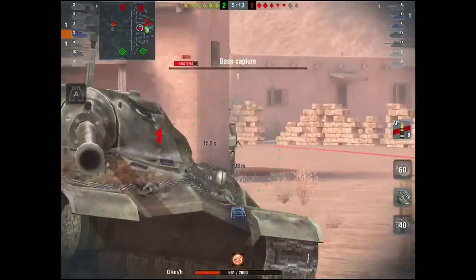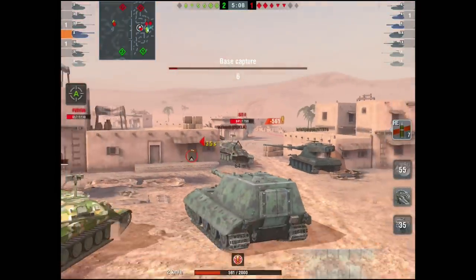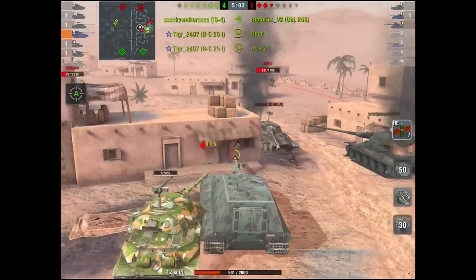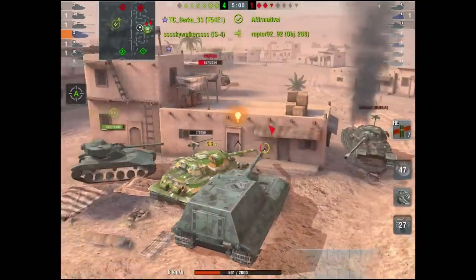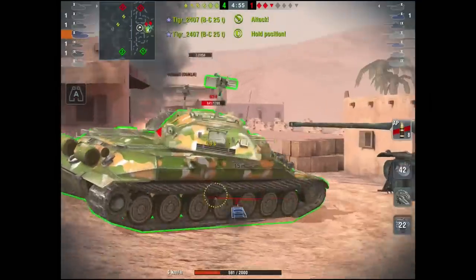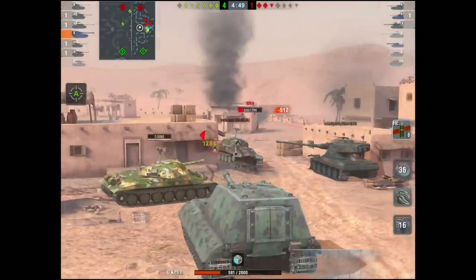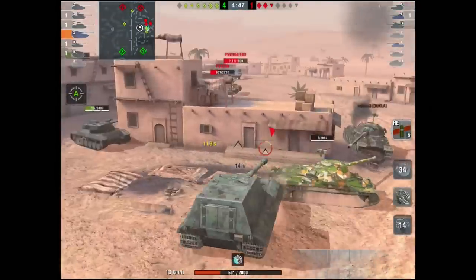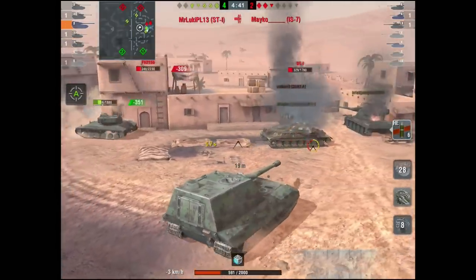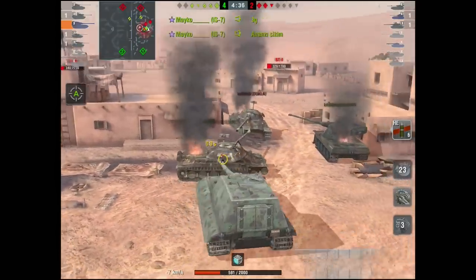As one last example I want to show you where HE can be really effective. That ST-I thought he was safe. No other ammo would have hurt him in that scenario — I could have waited around doing absolutely nothing, waiting till he popped his nose. Instead, over 500 damage to the side of his tank where he thought he was safe, and the same again. We've done over a thousand damage to that tank while he is side scraping with barely any of his tank showing.